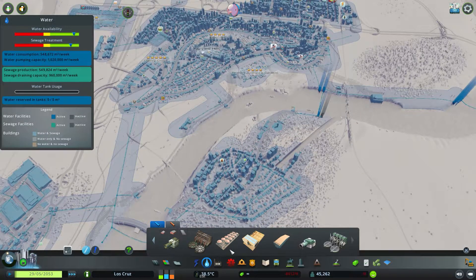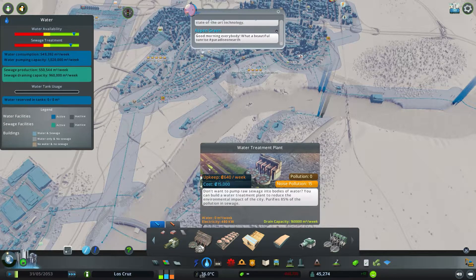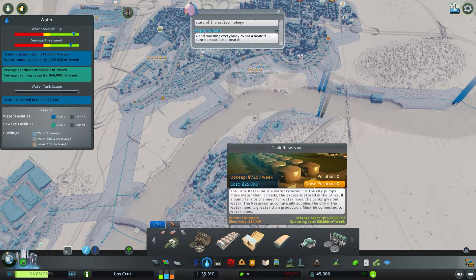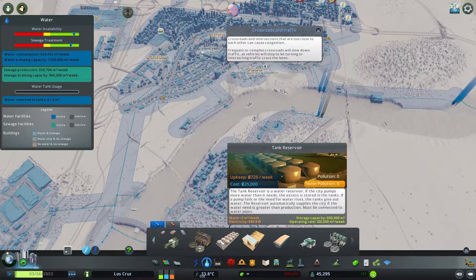This solution is in your water, sewage and heating tab. It's next to the water treatment plant and it is the water tank reservoir. Now this came available within the Natural Disasters DLC — both of these solutions did. So if you don't have that DLC, I highly suggest you go get it because it adds a ton of cool things to the game, including these. If you don't have it, you won't have these options.